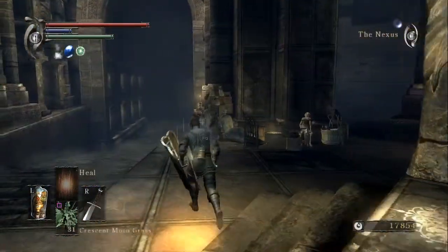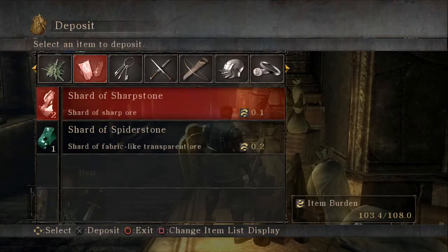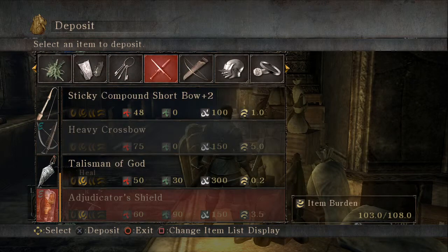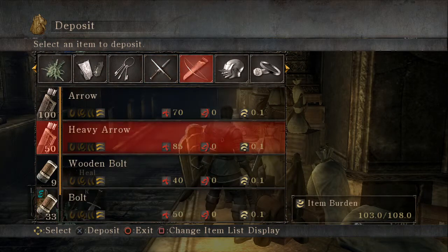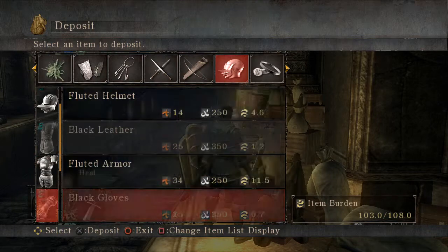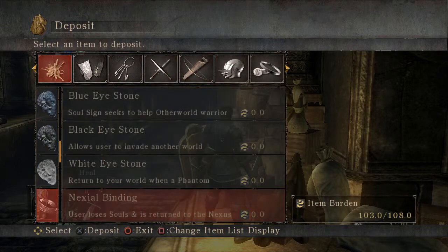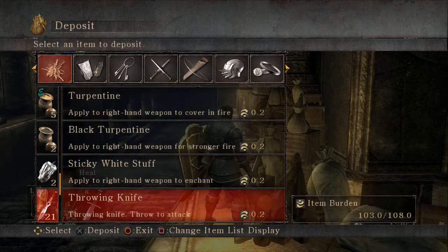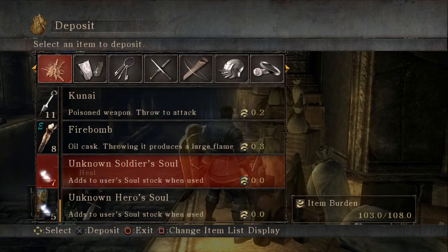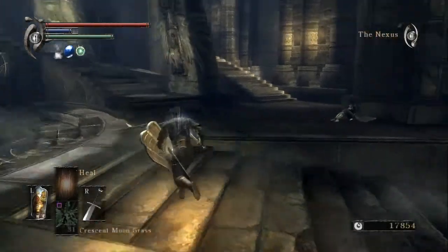Yeah, that's pretty dang dark. So let's store some stuff with this guy. We don't have anything new there. We have a bunch of arrows, which I think I know what I'm going to want to do. Do I have anything here that I need to deposit? I'm going to deposit that, but we're low on item space it seems.